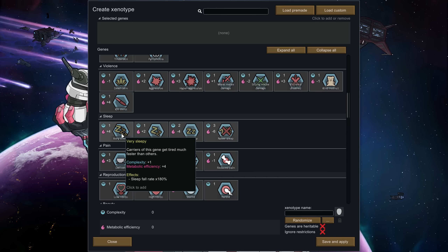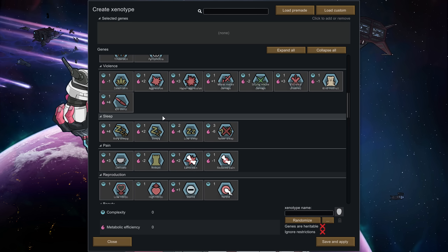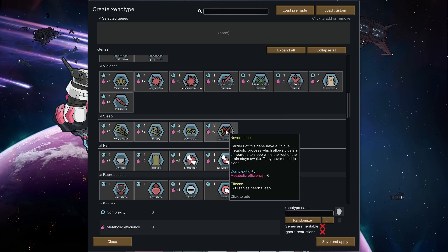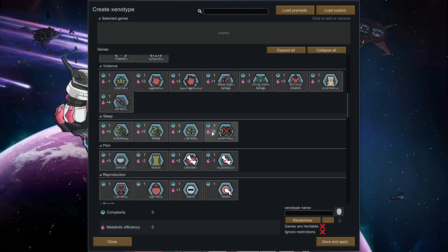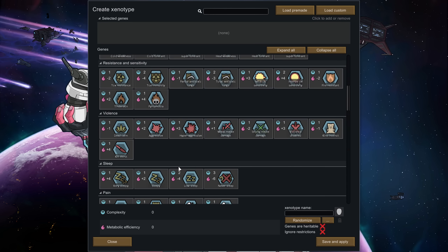Very Sleepy would be horrible — they'd have to sleep more, which is a huge negative. But you can also go all the way up to never sleeps, disabling the need for sleep entirely. Personally I wouldn't go that way — getting rid of sleep gets rid of too many bonuses like mood from good rest, room bonus, and all that good stuff. Low sleep might be handy though.